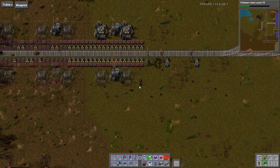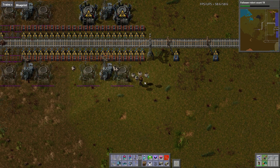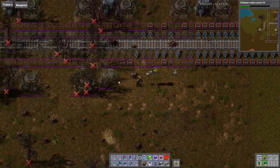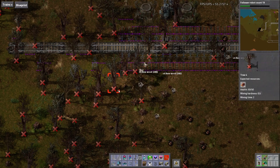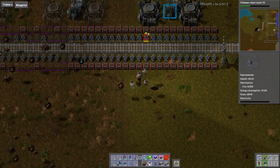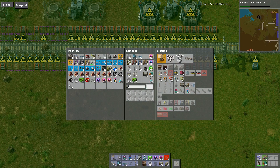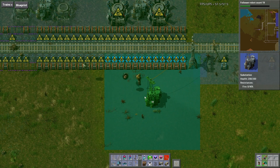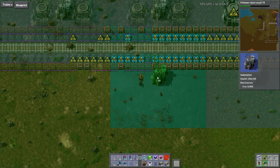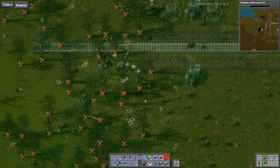We can get rid of the roboports here. What are we missing? We're missing lots of things. Let's just put the substations in between, even though they're not technically necessary.